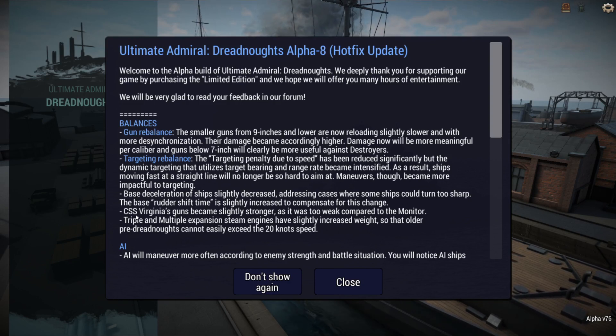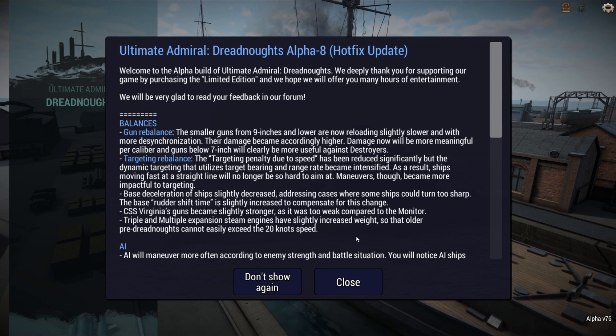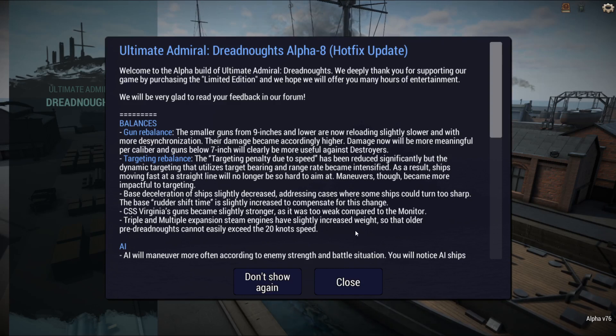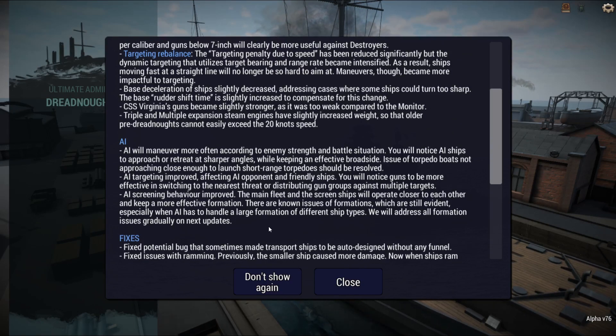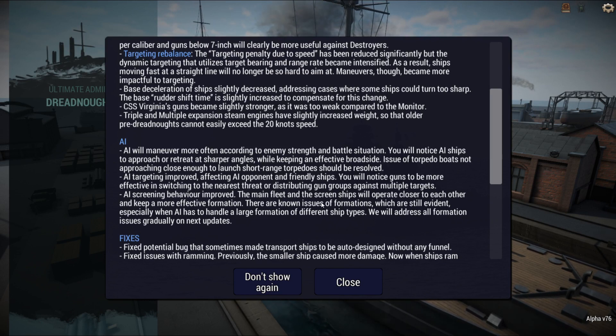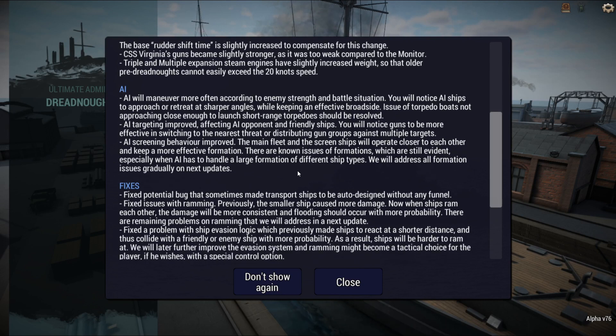Just some sharp turning. I haven't played too much with CSS Virginia, so I don't know about the guns — they'll be stronger. And this one I probably didn't know: Triple expansion steam engines — they're increasing the weight so that pre-dreadnoughts can't exceed 20 knots. Apparently some improvements to the AI as well. I'm not really doing a main fleet, so don't know about the destroyers, better maneuvering — they promise that, seems like every fix.